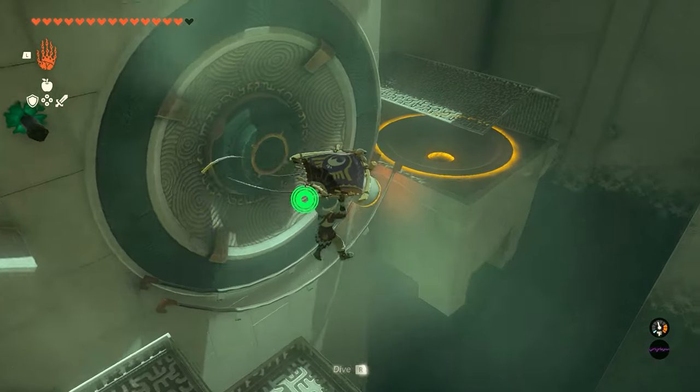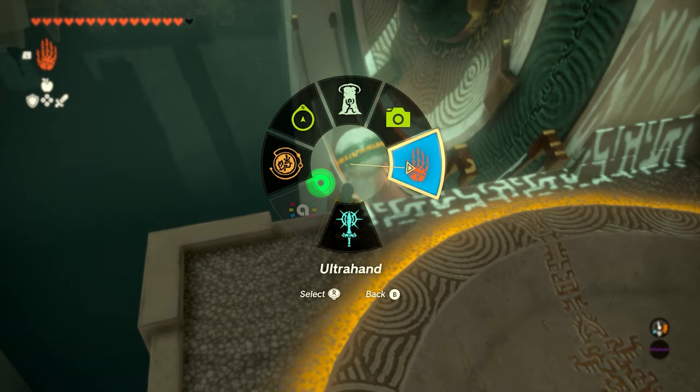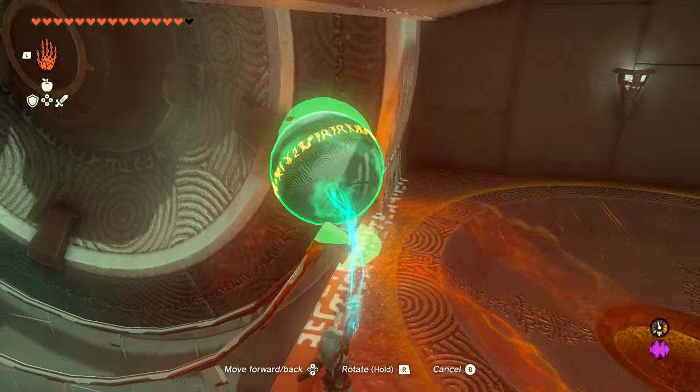It'll stop the ball, it'll roll down the ramp, and as you can see it won't make it all the way across. So we're going to fly down and use Ultra Hand to pick it up and move it right over here into the circle.